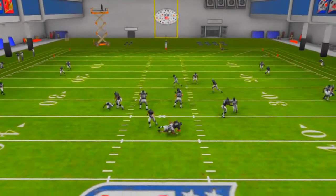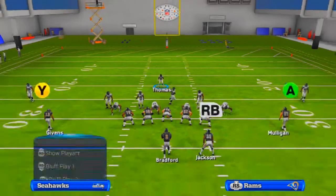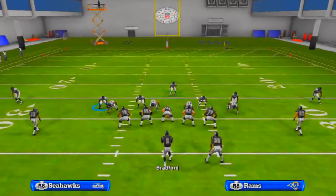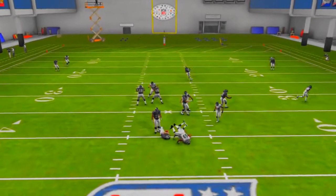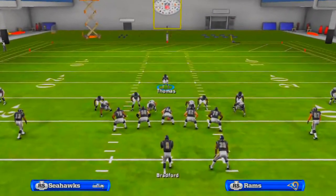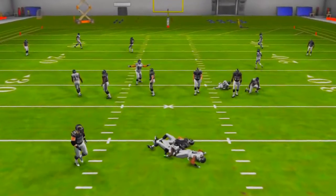Once your opponent decides they can't stop the blitz, they'll probably shift the line left, shift the line right, or block the running back. Once you see them blocking the running back, you can base the line, show blitz, spread the line, edge rush, then re-blitz both ends and both gap defenders. You're going to get both defensive ends in free at the same time — if the running back is blocking, he can only pick up one of them, and the other comes in free after the quarterback.